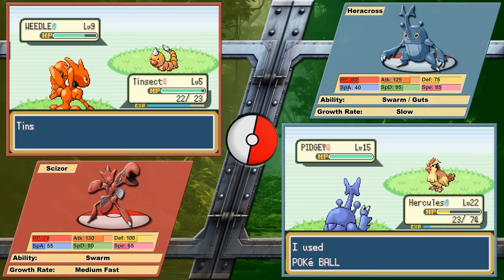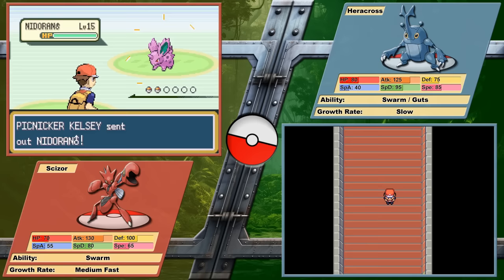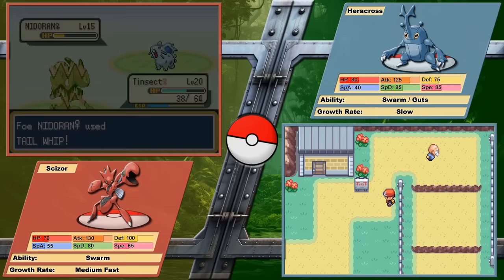Scizor, the Pinsir Pokemon, vs Heracross, the single horn Pokemon. Welcome everyone, I'm Exceptional and I hope you are too. Today we will be racing these two Pokemon head to head in solo playthroughs of Pokemon Fire Red, including the round 2 Elite 4, to determine who is the most powerful bipedal bug.